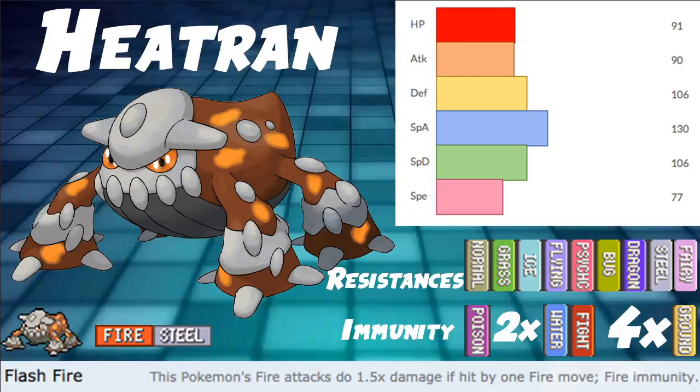Welcome back to the 9th Gym Program. Today we are continuing the DLC 2 Crown Tundra Guides with Heatran. This Pokemon has been one of my favorites of the legendaries that are not restricted for a while now. This Pokemon is just really good.